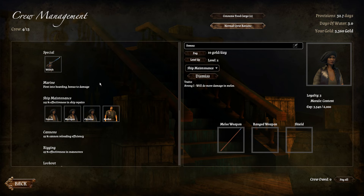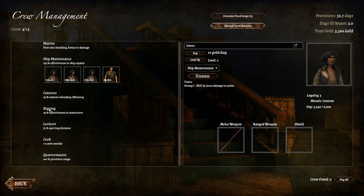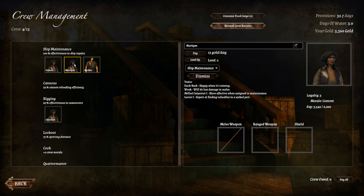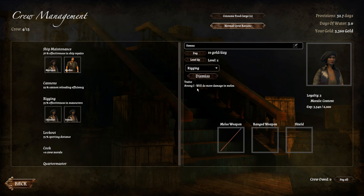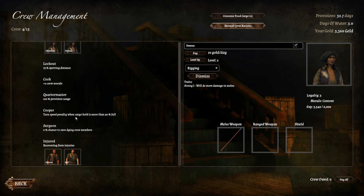It comes down to this level of micromanagement - you get all these crew members and you have all these different slots. You can make them marines, put them on the cannons, or on the rigging. We have no crew on rigging, which is why our turns are so ineffective. Lookouts, cooks, quartermasters - there's a lot of stuff going on here.